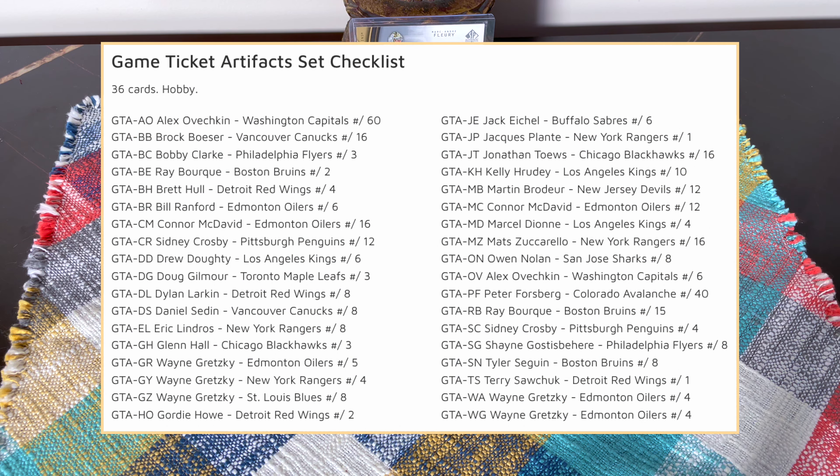If you're wondering how the bounty works: the first three to complete the set — 12 cards, one ARM card, and one ARM duo auto. The next seven receive the 12-card set and one ARM auto. The next ten to complete the set receive just the 12-card set.